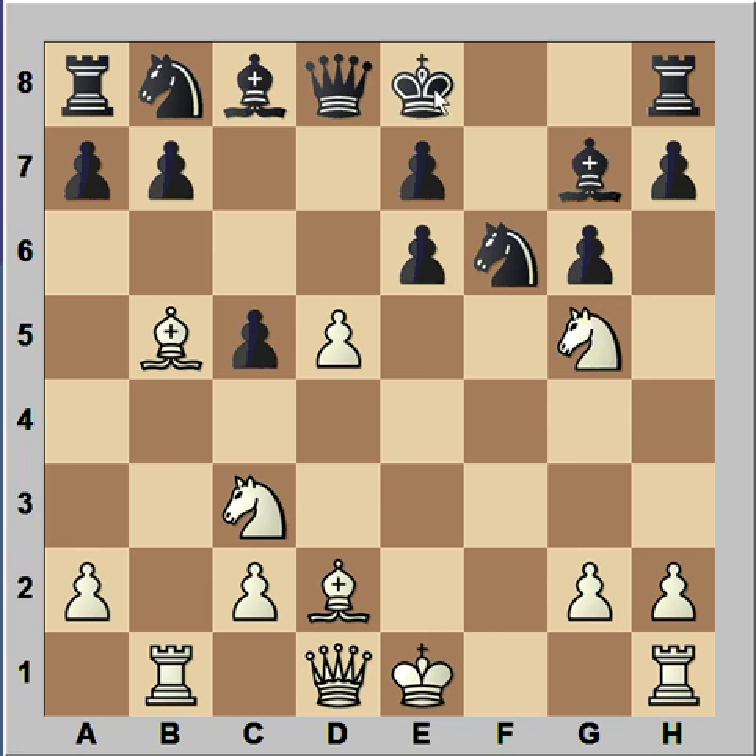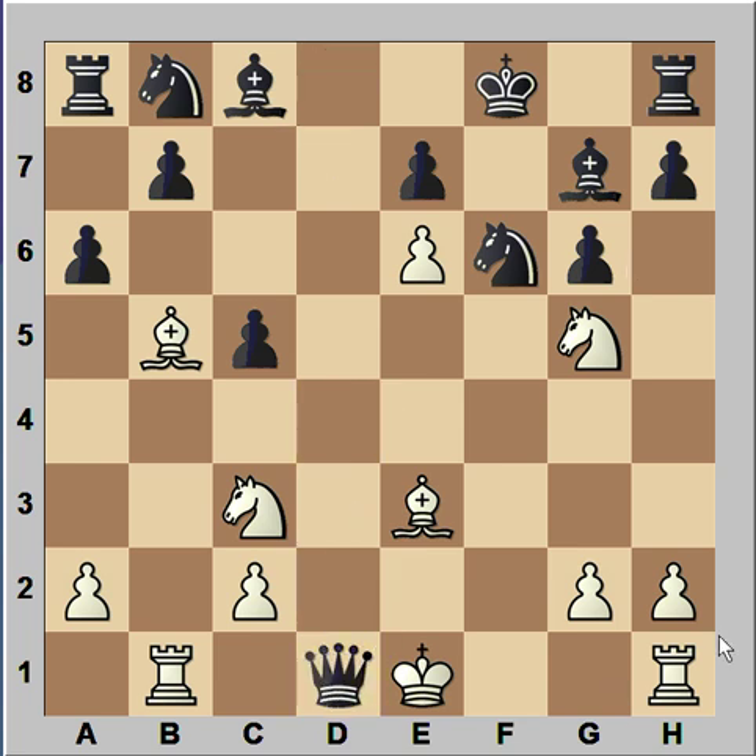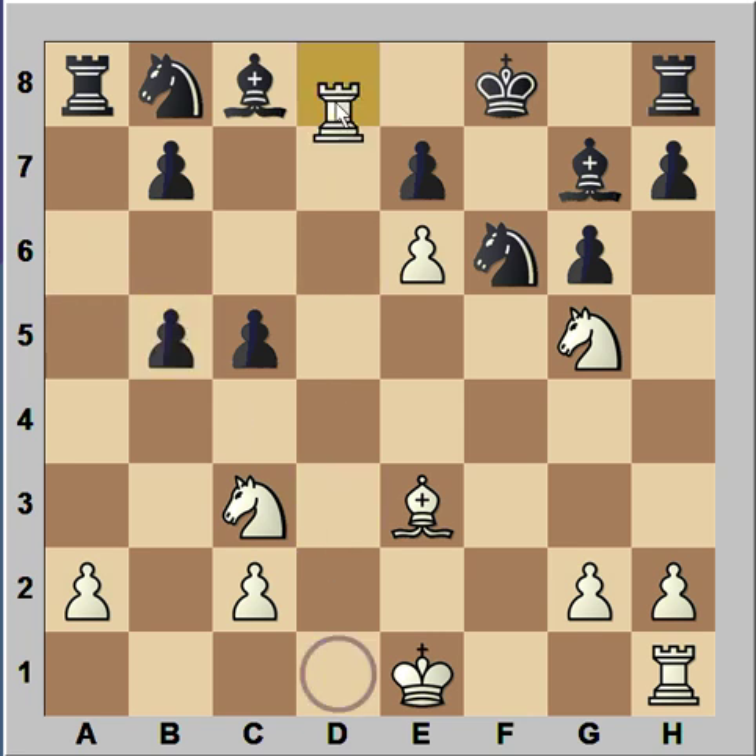That's why in this position, black played king to f8. Pawn takes pawn, and black played a6, attacking the bishop. Now you would think that white would play something like bishop to e2, but Vaganjan played bishop to e3 — very interesting. If queen takes queen, then rook takes queen, and black would be advised not to capture that bishop on b5 because of the continuation: check, and after knight to e8, castling — this is check — bishop to f6, rook takes bishop, and white has a winning position.